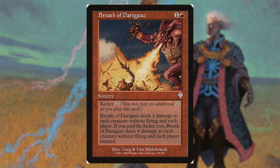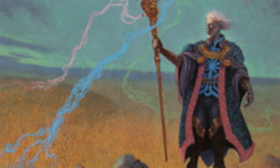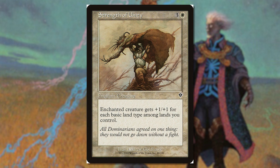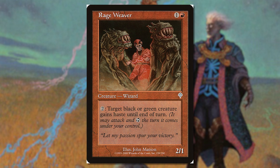Invasion introduces several concepts that would become commonplace over time. First, the set introduces Kicker, a beloved mechanic that allows you to pay an additional Kicker cost in order to magnify or otherwise alter the effects of a spell you cast. Kicker is such a broadly applicable concept that the community has a running joke about how every new mechanic that introduces an alternative cost is just another version of Kicker — a mechanic nearing a quarter century old. Invasion also introduces Domain effects that scale based on the number of different basic land types among the lands you control, representing the Coalition uniting as one, alongside cards that encourage playing multiple different colors.